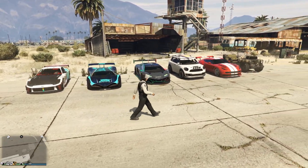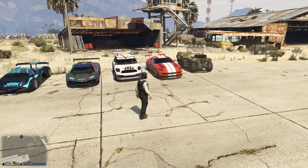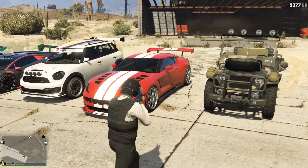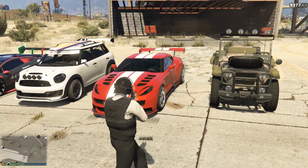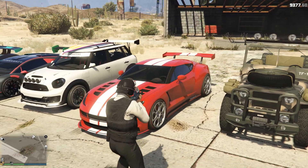Let's break into the discounted vehicles this week and the new vehicle. First of all, we have the wheel spin being the Ocelot Pariah, one of the fastest sports cars in the game — I think it goes around 136 mph. Pretty insane. I would definitely suggest spinning the wheel every day to see if you can get your hands on the Pariah.